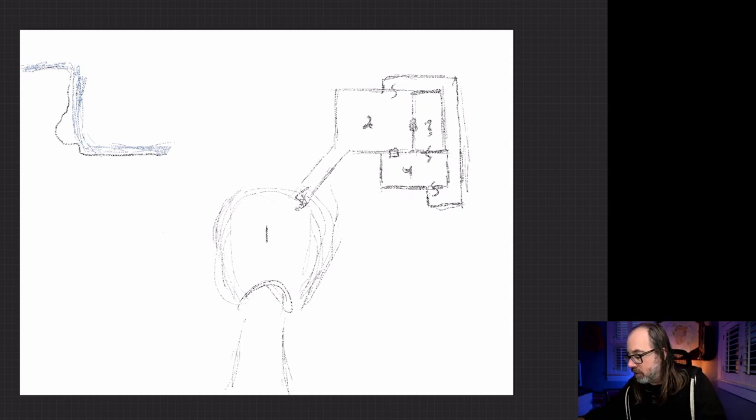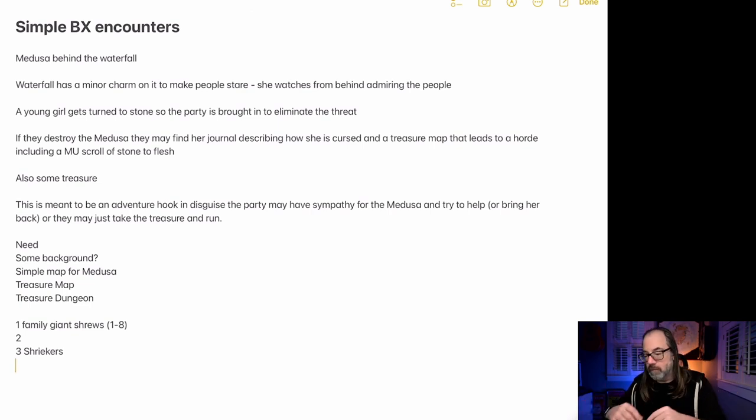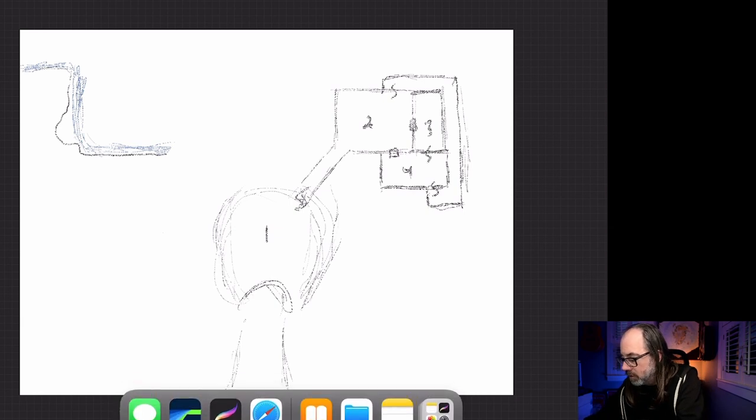We'll say whoever was here before was very paranoid and they created a series of passageways to get around. There are effectively four rooms here plus the hallway. I think we'll put the treasure in room number four behind a locked door. In room three, the door will be open. And maybe in room three, we'll put something else that might be detrimental to the player characters. I don't want her to be evil, so let's put Shriekers in there. So let me make some quick notes. Room one is a family of Giant Shrews — up to eight of them. Room three is going to have Shriekers — that will help her; if somebody's coming, the shriekers will alert her. Room four will be the Medusa's room with treasure. Room four is going to be locked.